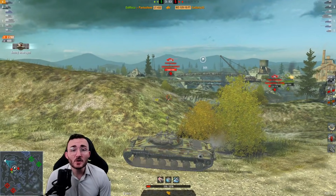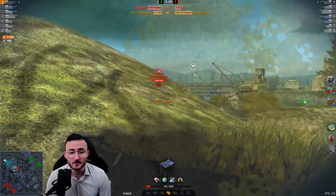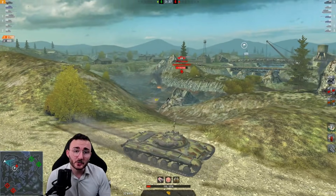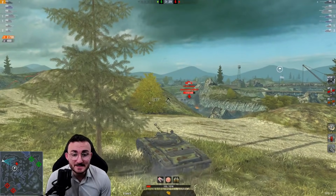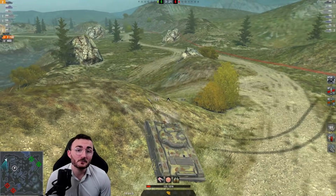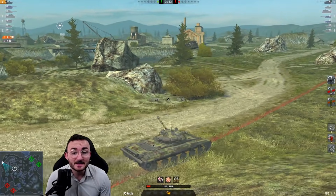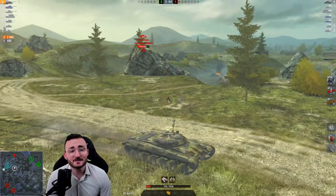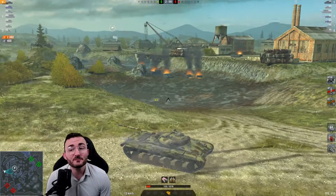We sneak a shot on our friend, deal with the Type, and 280 alpha damage does its job. Now it's us against the Pantera — and this is where you're going to see what the LT432 is crazy at. We are at a one-shot situation against a fully hit-pointed P44 Pantera. What we want to do is take a lot of distance. It's a medium with good mobility, but it doesn't have the best view range — that's my main asset in this fight. I sneak my shot on the Pantera, then hide. I need to hit it one shot at a time and run away — it's a hit-and-run game.